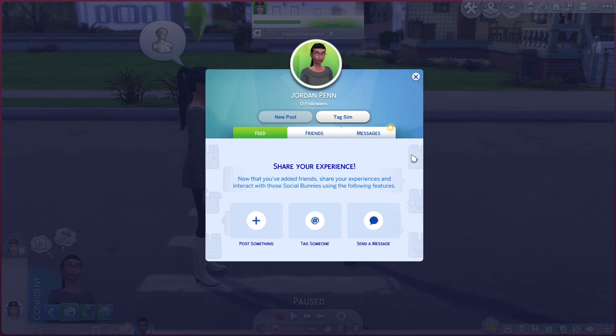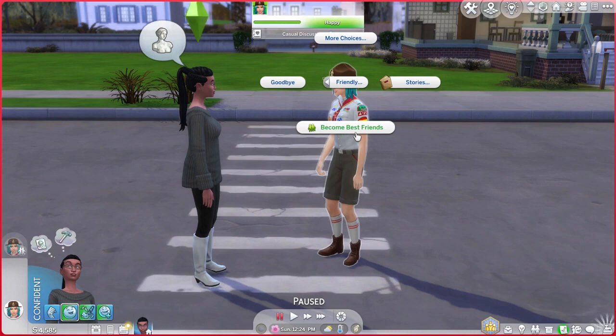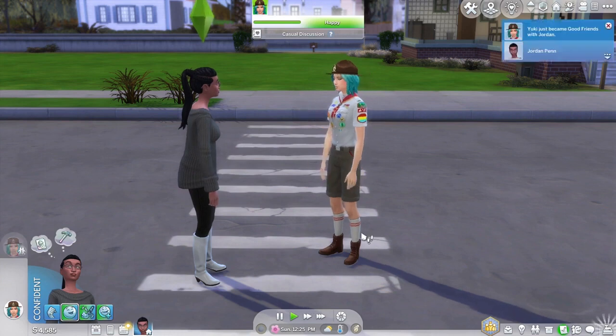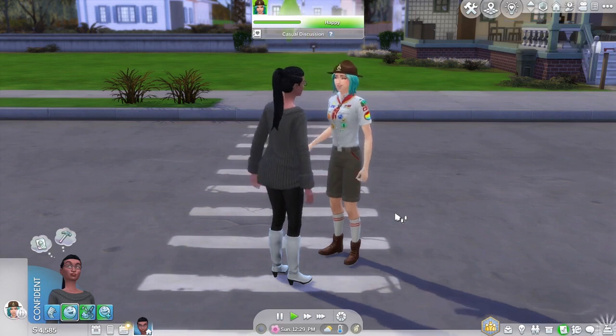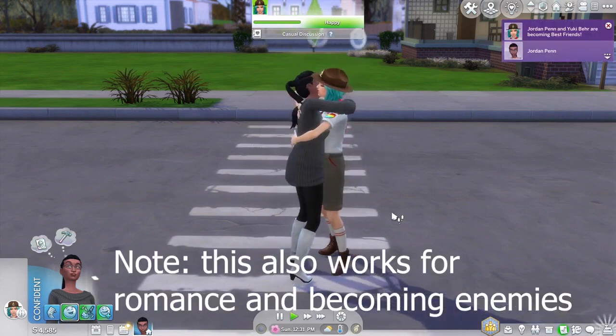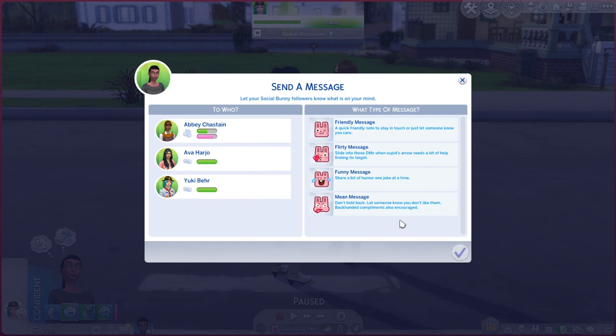We've maxed out the relationship bar, so now we can become best friends without any time passing in real time. The romantic relationship seems to max out after a while — maybe because we haven't asked her to be our girlfriend. But here you have it: pretty much a soulmate almost, and a couple of best friends from this method.